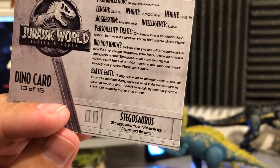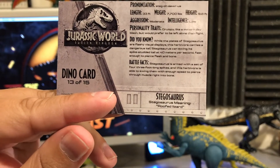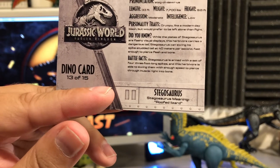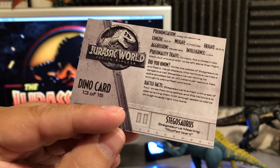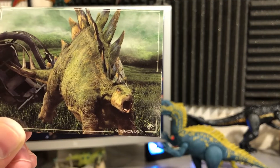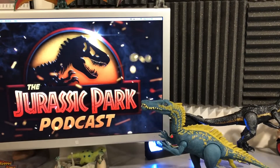On the back of the Stegosaurus card: pronunciation guide, 'Stegosaurus,' battle facts — 'Stegosaurus is armed with a set of four three-foot-long spikes, and this herbivore is able to swing them with enough speed to pierce through muscle right into bone.' Stegosaurus means 'roof lizard.' Number 13 of 15. There's a lot of information on the back, I like that — though the front image does look super photoshopped.